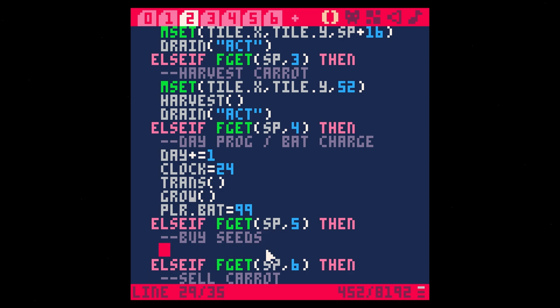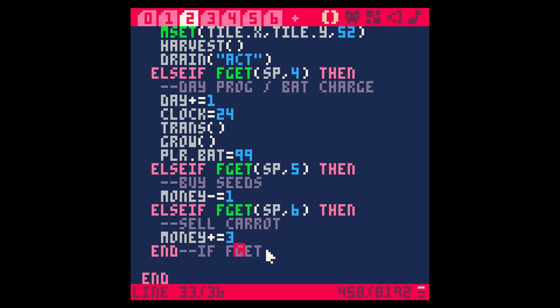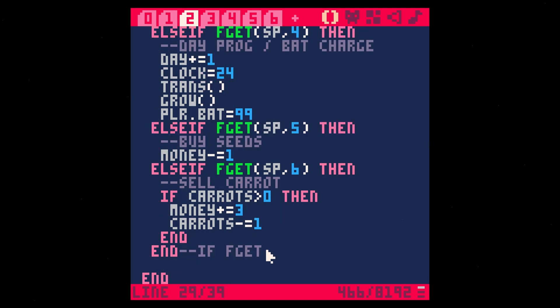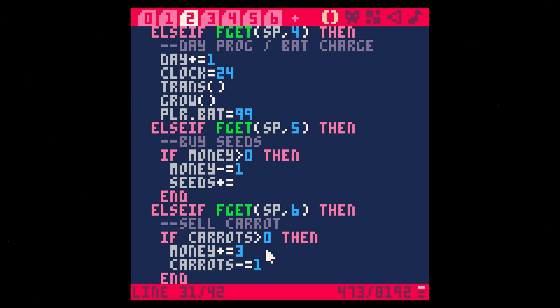When we buy seeds, we're going to take our money down — money minus equals one. When we sell the carrots, money plus equals three, so we're selling for three times what we paid for the seeds. We also do carrots minus equals one, and we're only going to be able to do this if carrots are greater than zero. We can only buy seeds if money is greater than zero, and we also get seeds plus equals one.